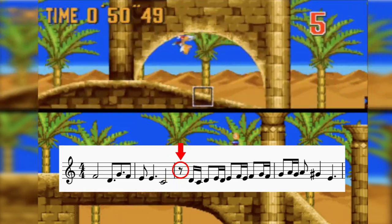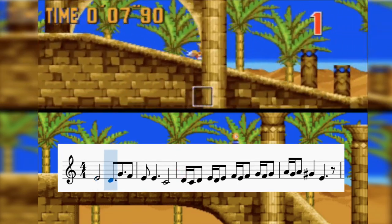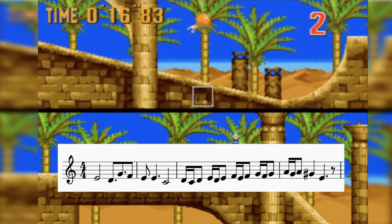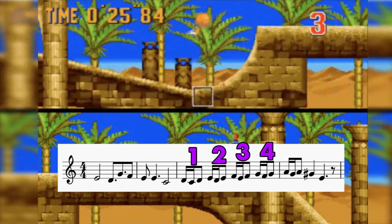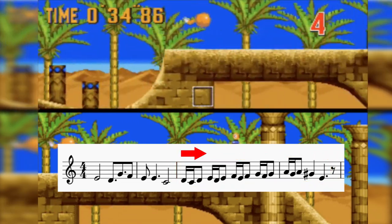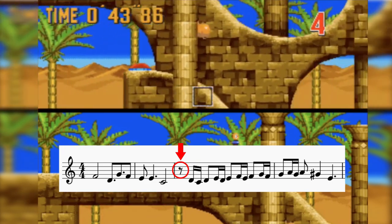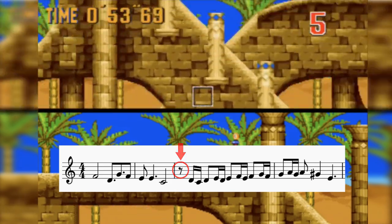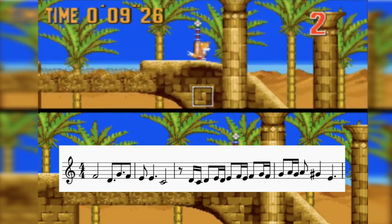Notice how the very first beat of the measure is a rest — there's no note there. If you had instead started this exact sequence of notes right on that one beat, it would look and sound like this. Notice that now what you get is four equally sized groups of notes, almost like clusters of grapes. Instead, it's as if the composer said, 'Hey, army of notes, everybody move to the right by an eighth note.' Beat one is the important, dominant opening moment of the measure — we ought to be utilizing that key moment by putting a note there. But the composer says, sometimes you can speak volumes with simple silence.